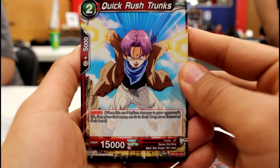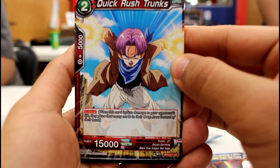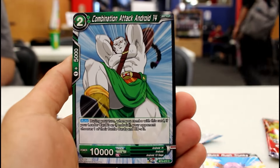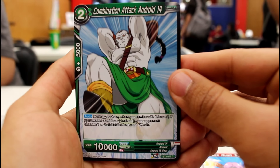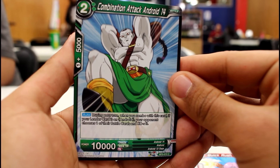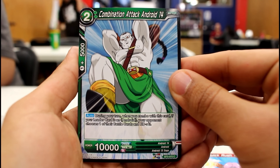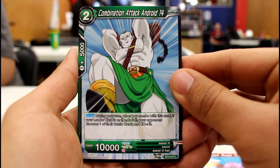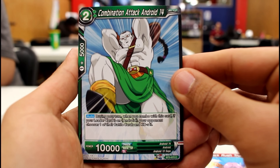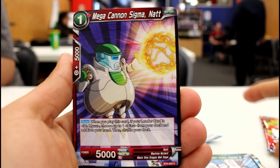Quick Rush Trunks — look at this. Two drop, critical. Not too bad. Oh, I didn't even know this guy was in it. Combination Attack Android 14 — what does this guy do? During your turn, when you combo with this card, if your leader is an Android, your opponent chooses one of their battle cards and KOs it? What? This card's sick for the Androids.